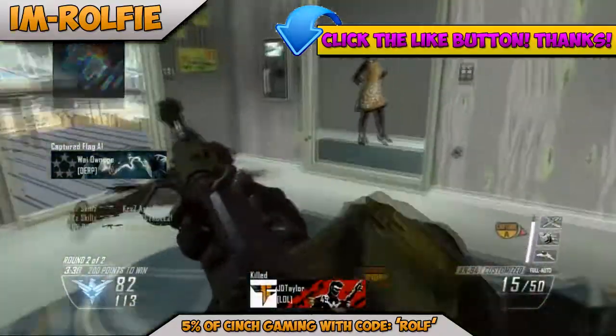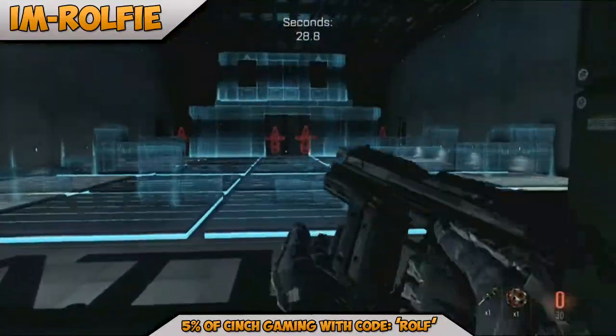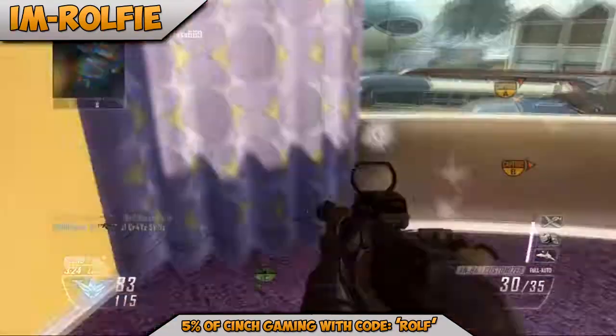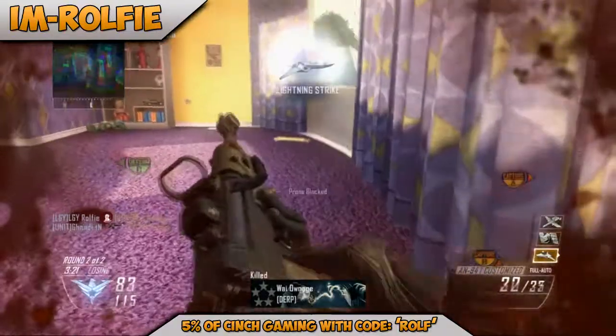After you've created your creator class you can then go into the firing range, whether it be within the mid-game lobby or just within the menu itself.